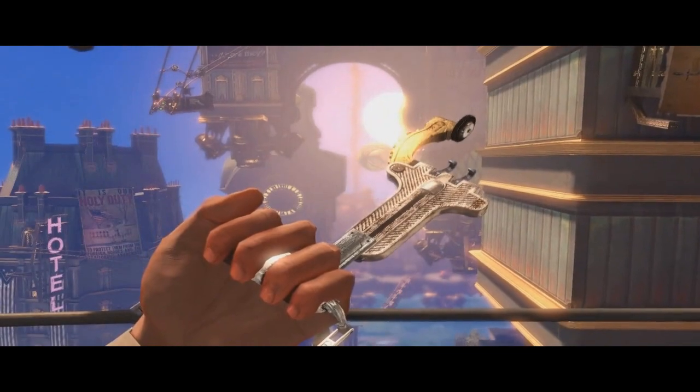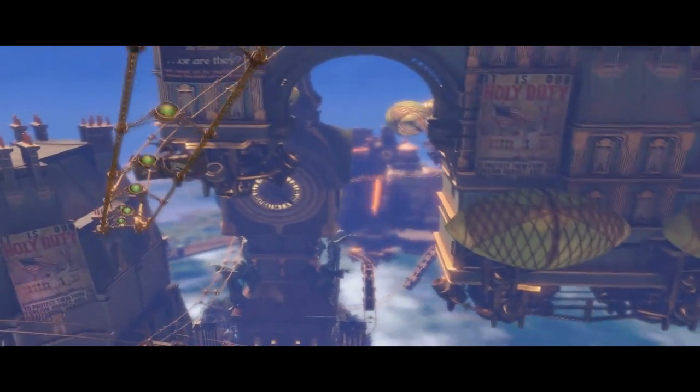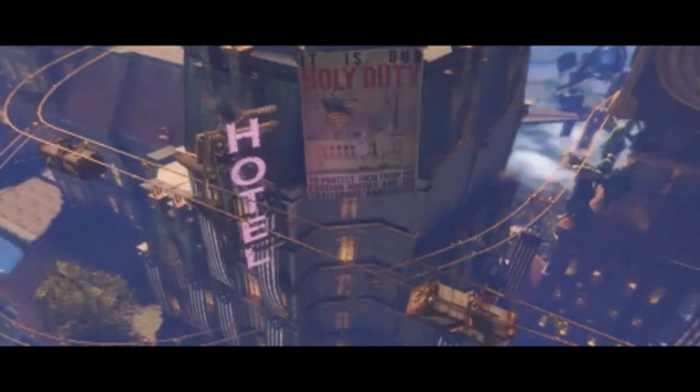A flat one goes under the arch, and I'm going to pause here to show you a bit of Columbia. Down there you can see a hotel with some protesters, and a banner that reads 'to protect them from the foreign hordes and the traitors.' It's clearly a very nationalist city — let's not make assumptions about the whole country just yet, but Columbia is definitely set up that way.